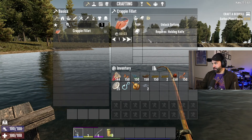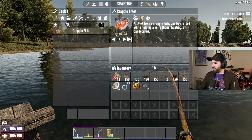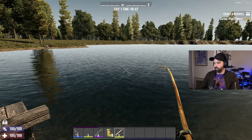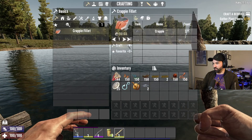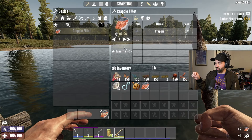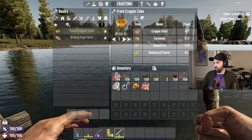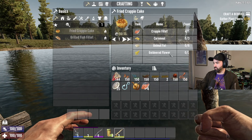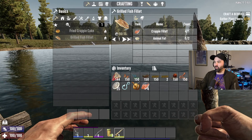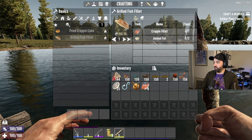So for a crappy fillet — a fillet from a crappy fish can be crafted while holding a knife, bone, or hunting knife. Let me grab a bone knife. Recipes: crappy fillet crafts two fillets per fish, so if you have two fish you get four fillets. With fillets you can make fried crappy cake using cornmeal, animal fat, and goldenrod flour, or a grilled fish fillet using just a crappy fillet and two animal fat.